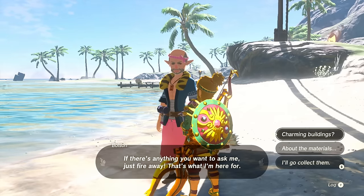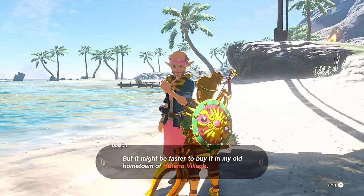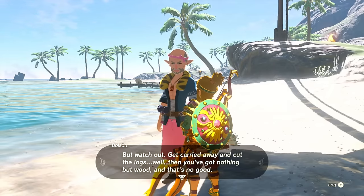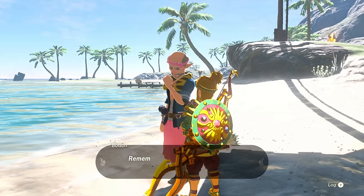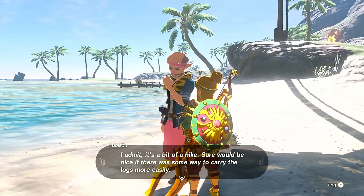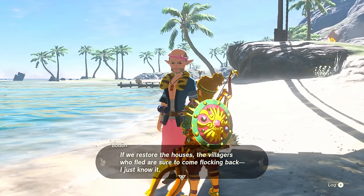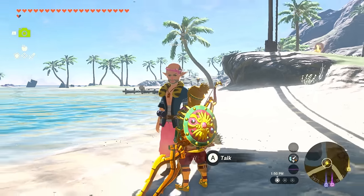Bolson gives some tips: Hylian rice might turn up if you cut grass around here, but it might be faster to buy it at his old hometown, Hateno Village. You can get logs by cutting down trees — just watch out that you don't cut them into wood chips. He saw lots of gorgeous trees growing around the hills near the village entrance, near the place where they were hiding out. If there was just some way to carry the logs more easily...